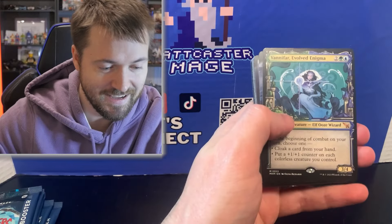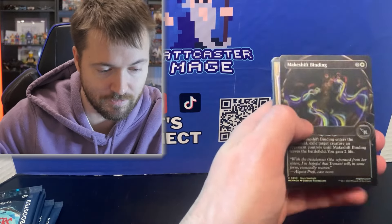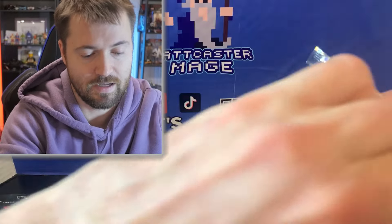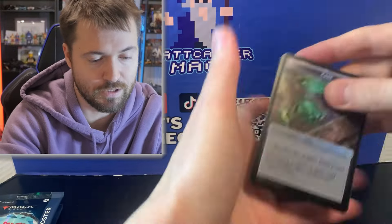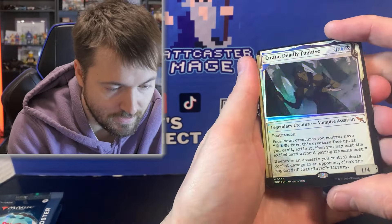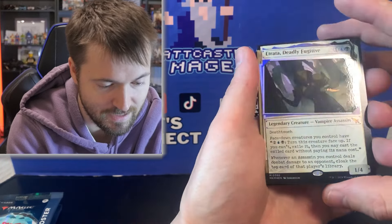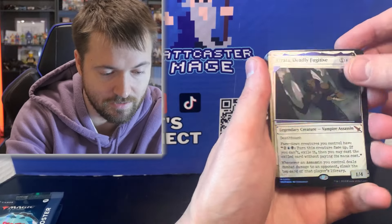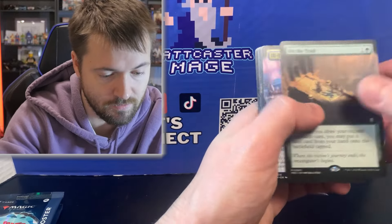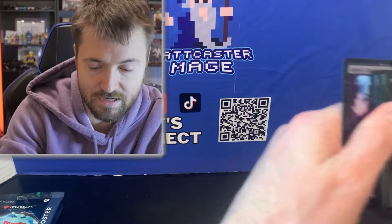We have Urgent Necropsy again. Then we get Vanifar, Evolved Enigma. Then a Ransom Note and Coveted Falcon with Krenko's Buzzcrusher — what a buzzkill, we did not get another surveil land. Let's find out if we get one in the next pack. Hit that like button if you are finding this channel. And we have Trata Deadly Fugitive — look at that, I think this is a special frame right here, guys. That is incredible, it is the Vampire Assassin. Unbelievable — I'm definitely going to have to sleeve this at the end of the video. I was not expecting to get one of these today. Then we get Sharp-Eyed Rookie with On the Trail, and Ill-Timed Explosion with Officious Interrogation.